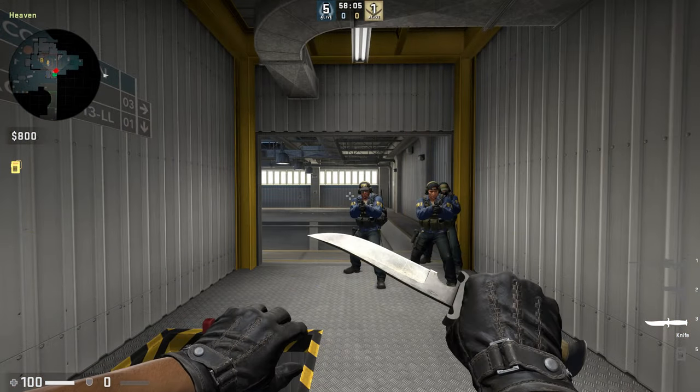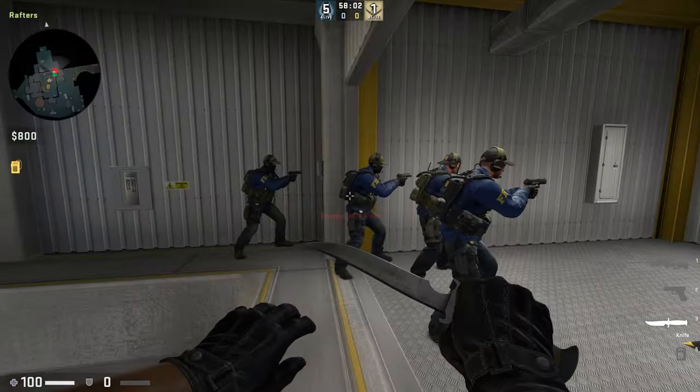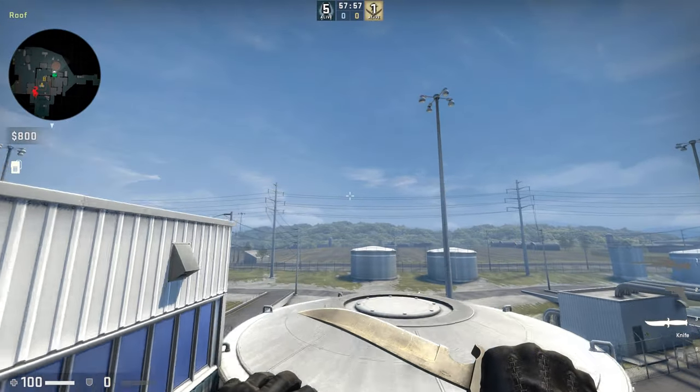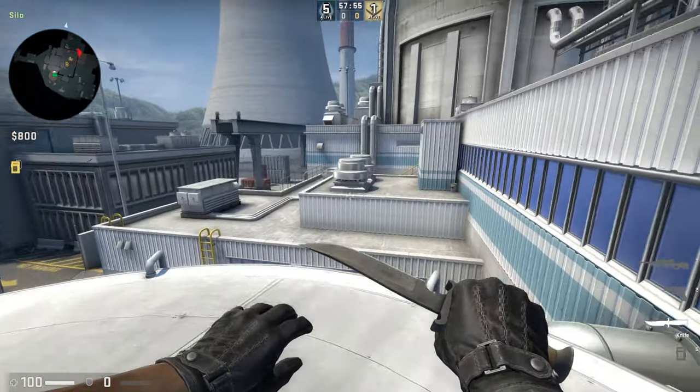To wallbang heaven from another spot while being positioned on the roof, get on silo, move downwards towards the center of the pipe, then aim at the eleventh window from the left hand side and shoot the bottom left corner.